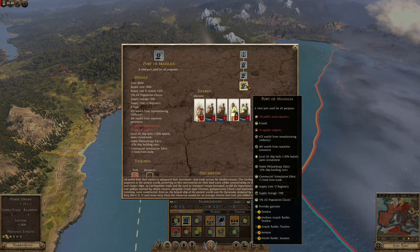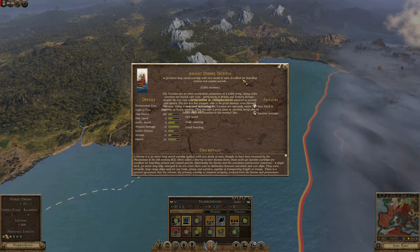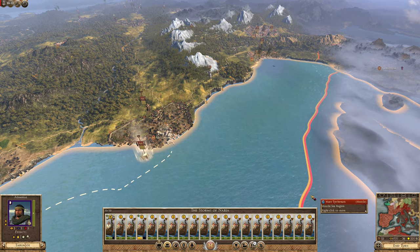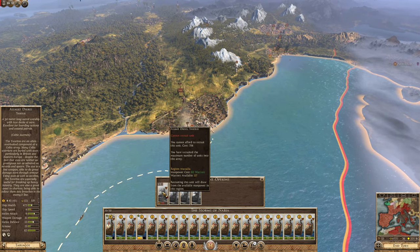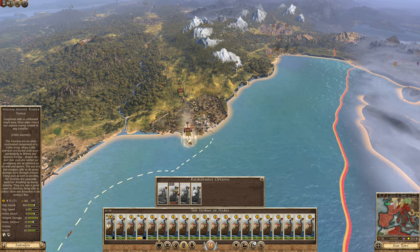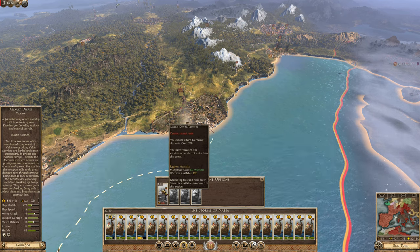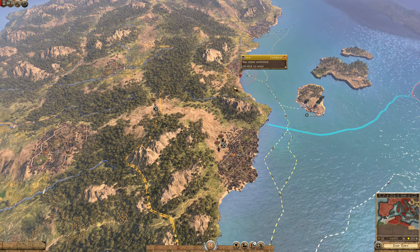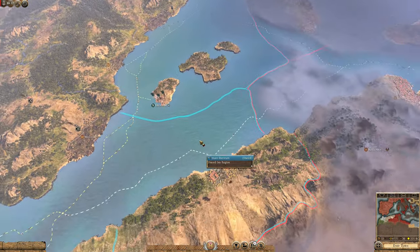Oh, the Massalian port is up again. We do get a new Assault Daeries — that comes with a ram, doesn't it? Oh, we can upgrade! Better holds. Celtic Axemen, Assault Daeries — they're more expensive than our ships and have less health. They can ram, but I'm not 100% certain, so we're not going to spend our money on it. Either way, we're going to end our turn.